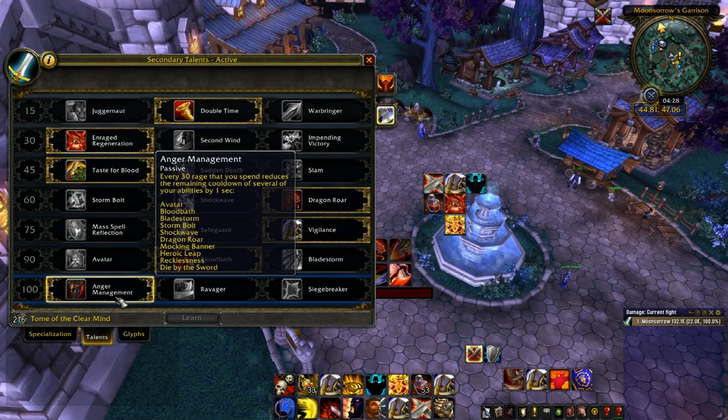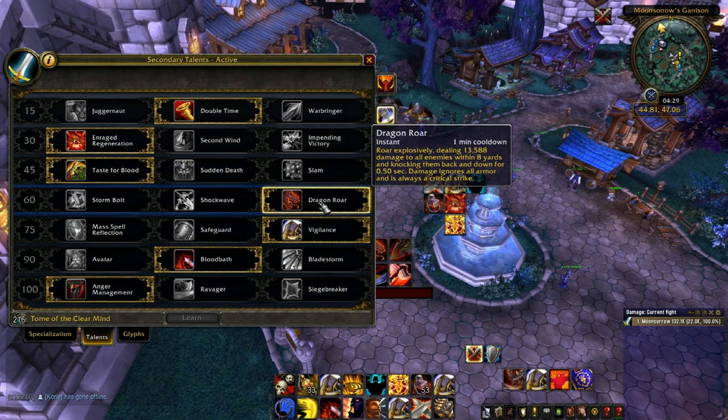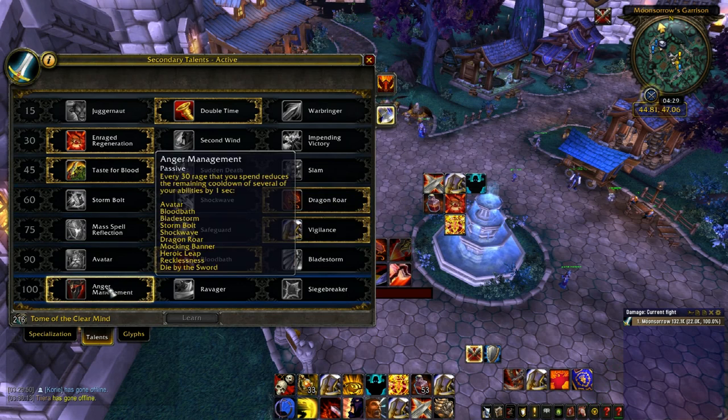Talent-wise, this is quite dependent on your setup and a bit RNG-dependent. The perfect scenario is you open on Blademaster, get him down, and at about 15% expend as much rage as possible — then you'll get Recklessness back at around 15-20%. In recent kills it hasn't quite worked out that way, so I'm not getting that extra Reck and would probably take Ravager. Take Bloodbath and Dragon's Roar. One tip: if you're going to use AM and cutting it fine, don't use Dragon's Roar during the Burning of Blademaster, because you want to expend as much rage as possible to get full value out of Recklessness at the end.